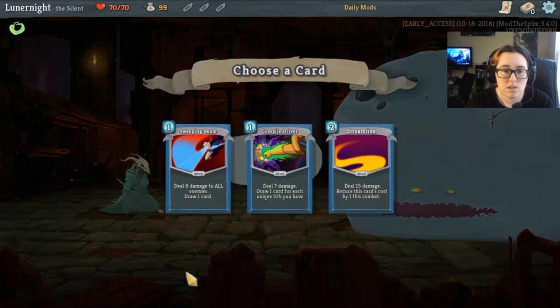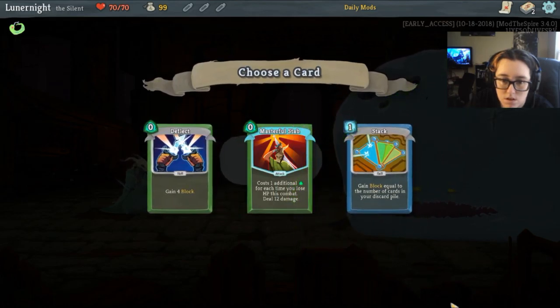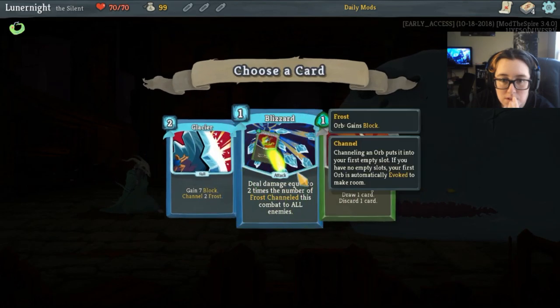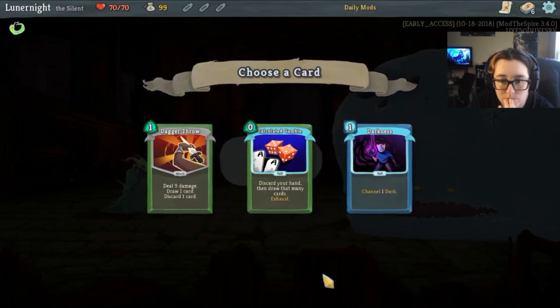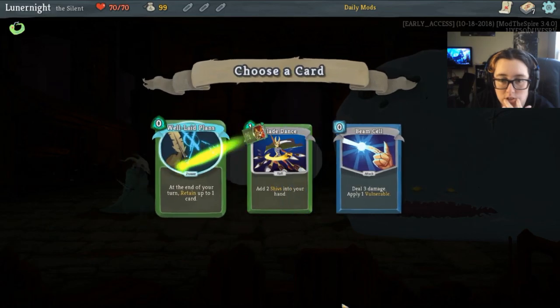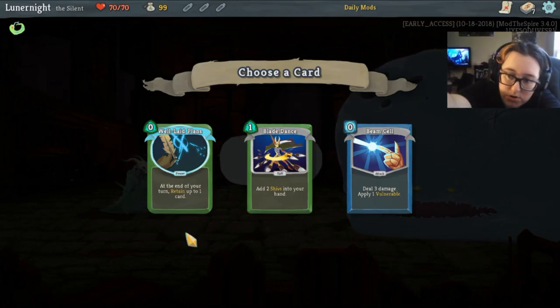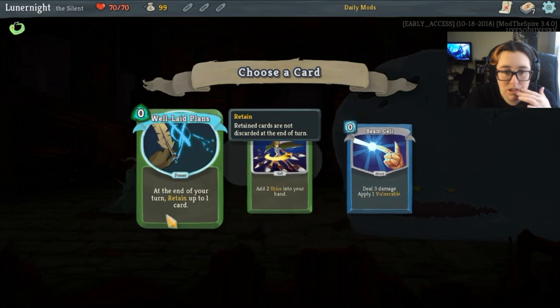I'm up for a challenge. I love caltrops — get some block in there. Start a poison deck; draw and discard is great. Poison. Draw and discard is great. You're damaging to play vulnerable.